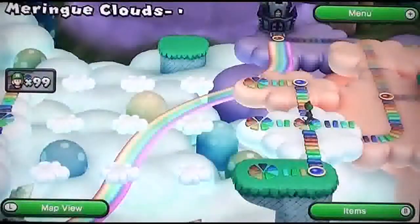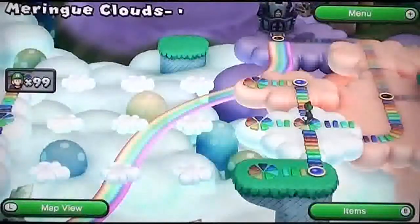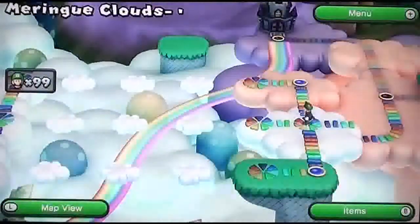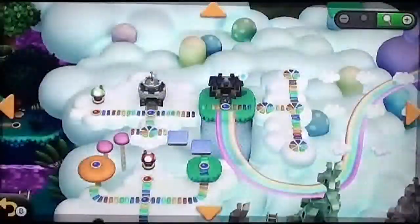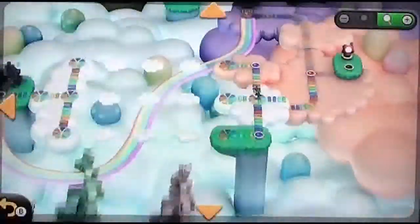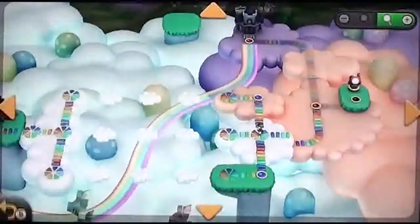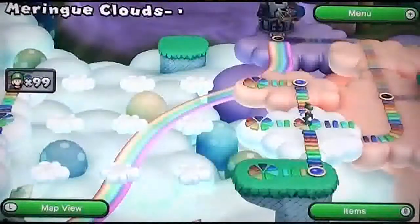Hey guys, this is Shadow Kirby 707 and welcome back to New Super Luigi U. In the last part we tackled four levels - the tower, the ghost house, and levels four and five of the Rain Clouds. In this part we're going to hopefully complete the Rain Clouds.